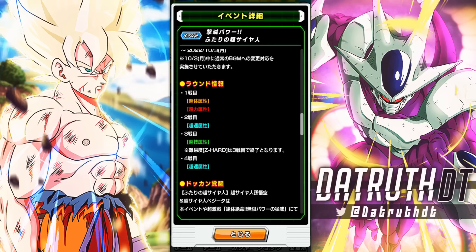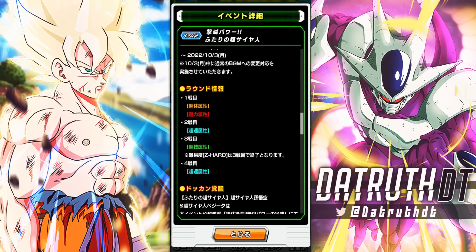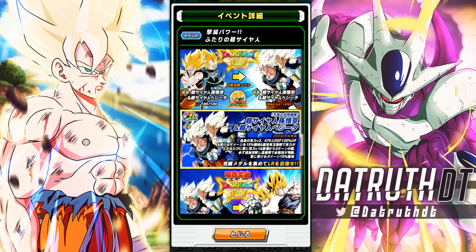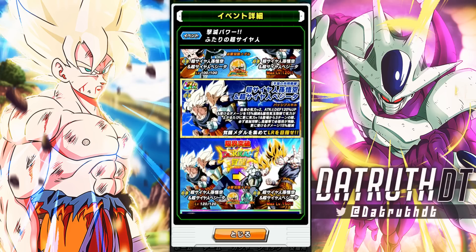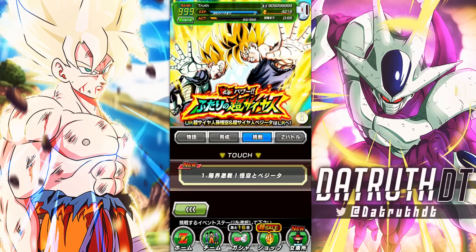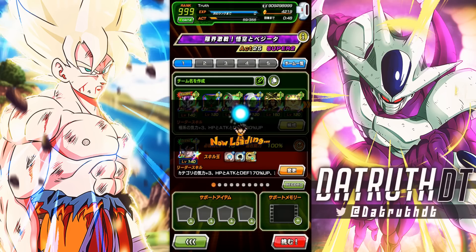So we have four phases. They are playing the hero song in here. For the metals, we awaken the Dokkan Fest LR Goku and Vegeta and Gohan and Krillin. They don't show Metal Cooler here — that's so weird. Metal Cooler needs the metals but they don't show him? I wish the event details would actually show all the characters that need the metals.